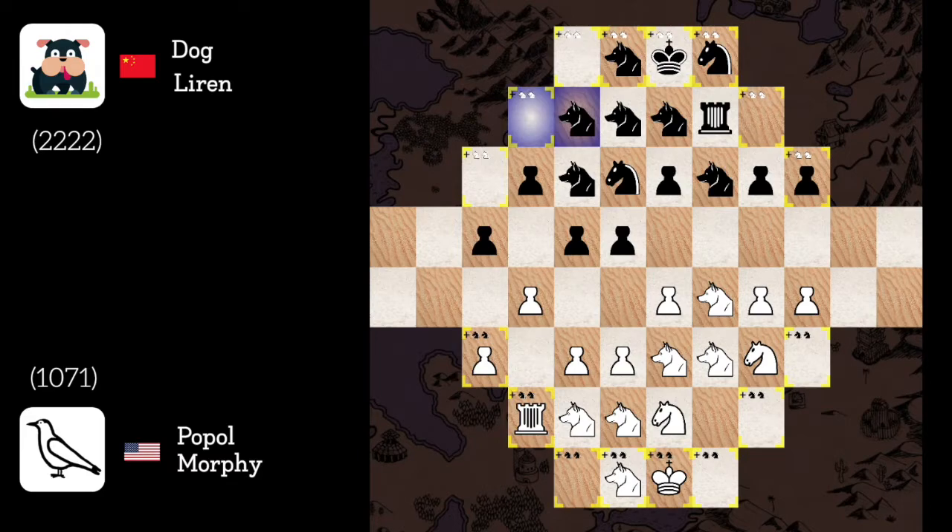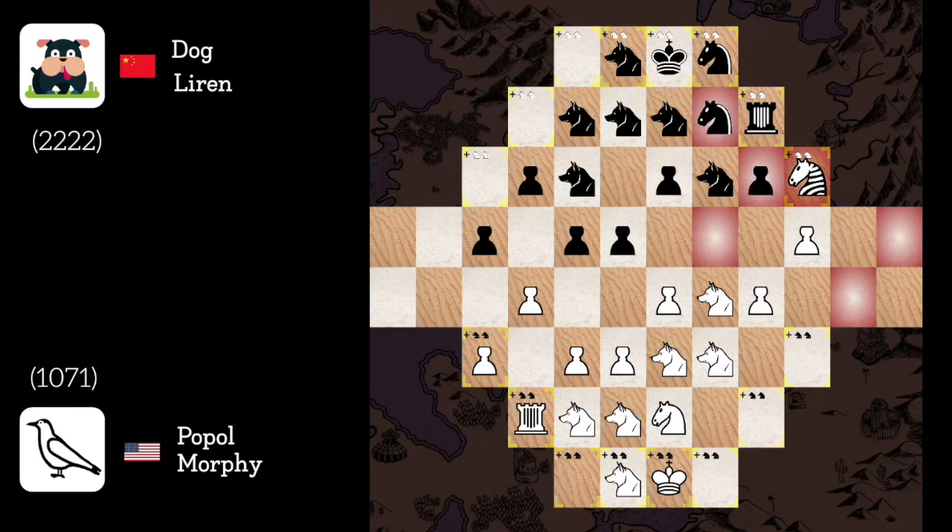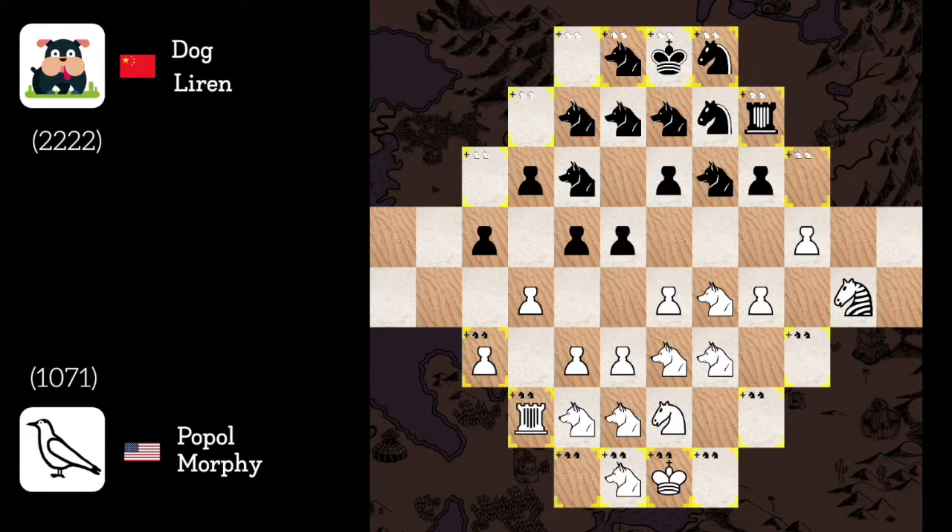Nope, he didn't see it! Knight to k4 — and as you can see, he can't do anything against the double threat of promotion and taking his pawn. j4, nice try, but I'll capture with my dog pawn. Short rook to i7, here I come: knight to j6, promoting to a hybrid! Knight to h7 — nice defense. Hybrid back to k4. g5, this does nothing.